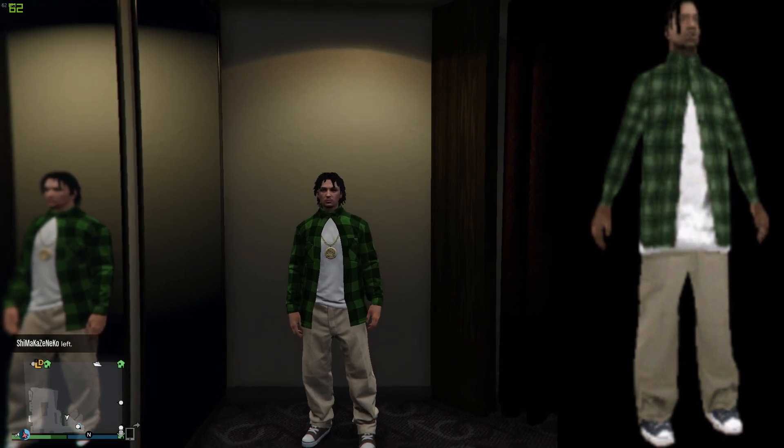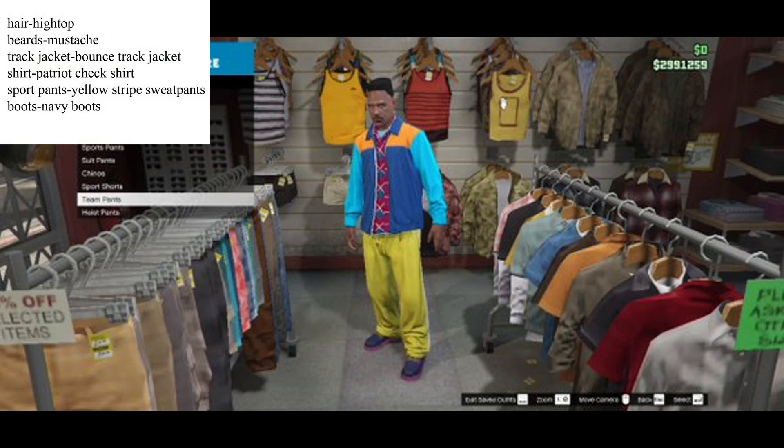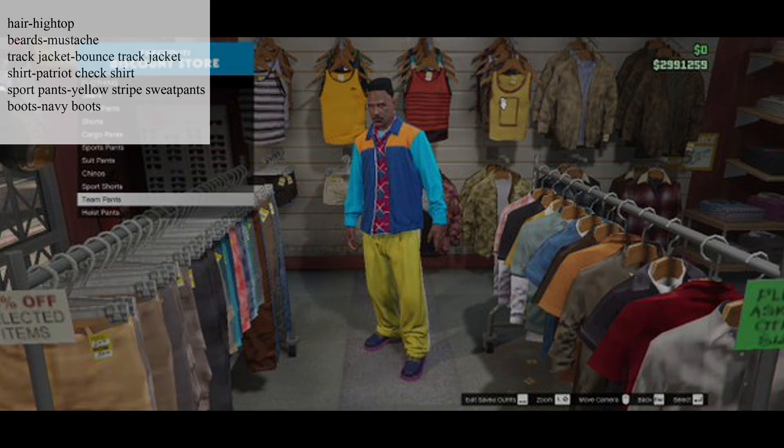These next outfits only have pictures because they look better in pictures than when I make them. First from Bima, it's the Fresh Prince of Bel-Air — obviously better for black characters. To make it, put on the high top hair with a mustache. For the track jacket, go with the Bounce track jacket and the Patriot check shirt underneath. For the bottom, yellow striped sweatpants and navy boots. That's definitely something you'd have seen in the 90s, and with that haircut it kind of looks like Will Smith from the show.